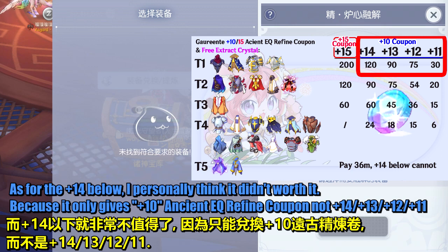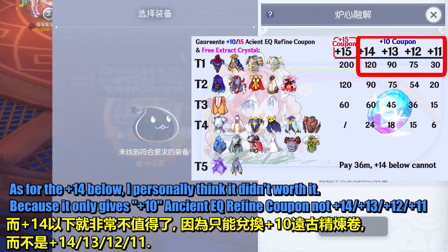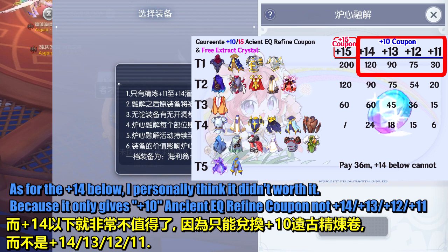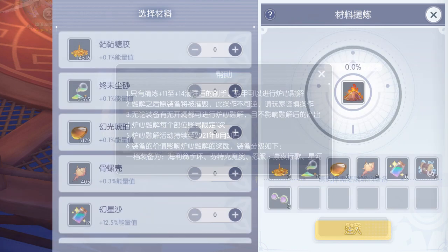As for plus 14 and below, I personally think it didn't worth it. Because it only gives a plus 10 ancient equipment refine coupon — not plus 14, plus 13, plus 12, or plus 11.